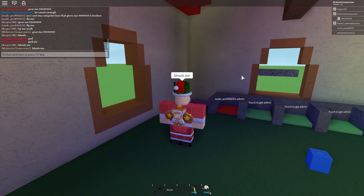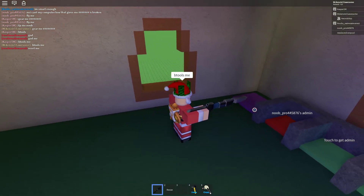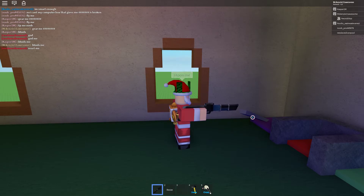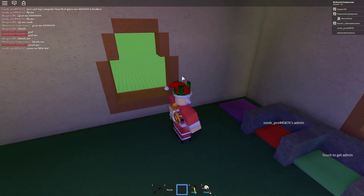Now you're going to hand out the gun, hit it at the admin button, you're going to select the third option, grab the fin, and you're going to chuck it out. Just like that.